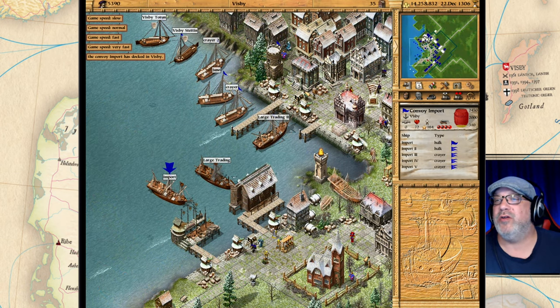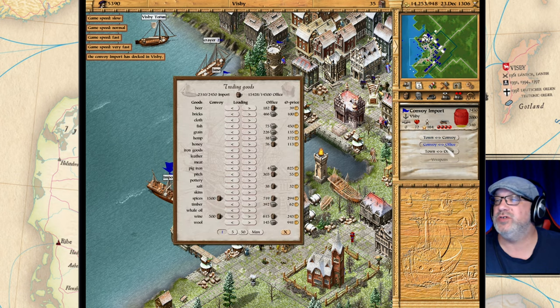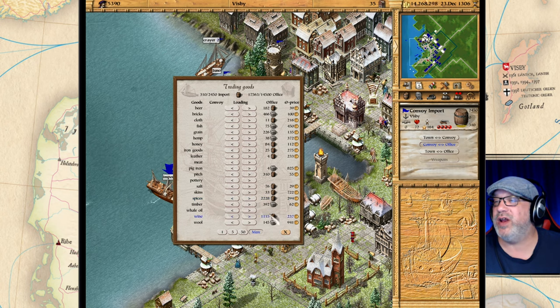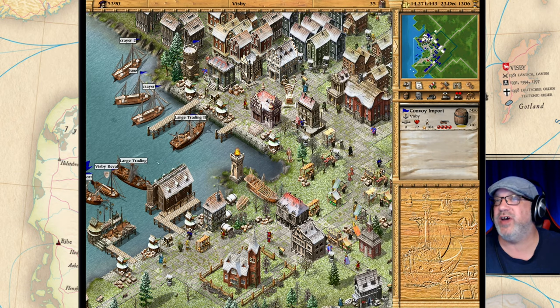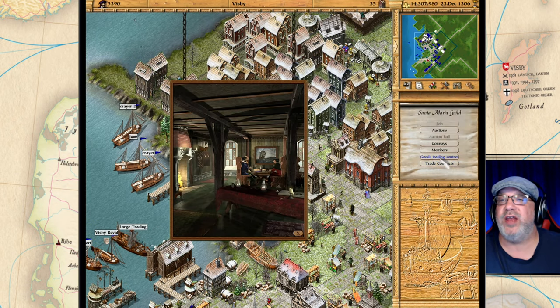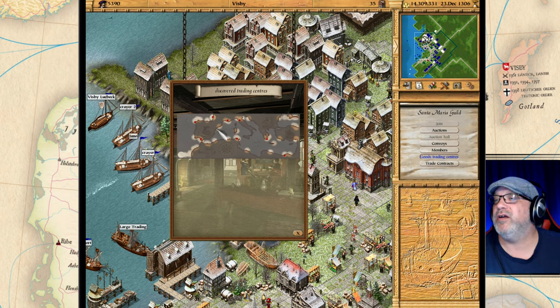There we are at Visby — now we can unload our stuff. Let's right-click here and go through the convoy to the office, click max, and dump off all these goods. Now we have a quite hefty supply of these very expensive items. Let's take a look at the guild hall and see if we discovered anything.